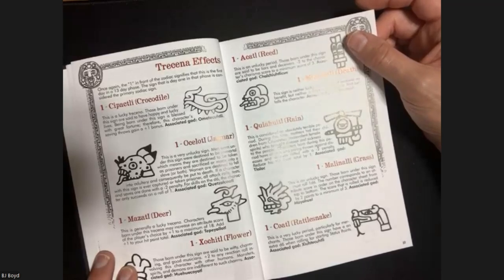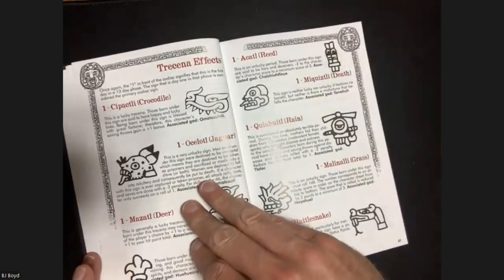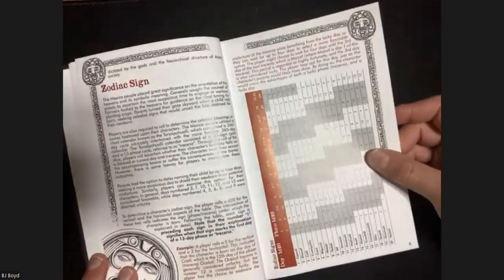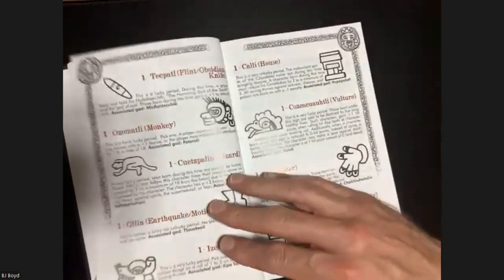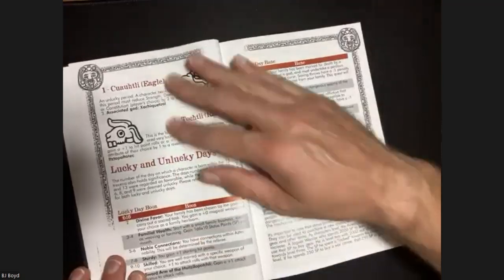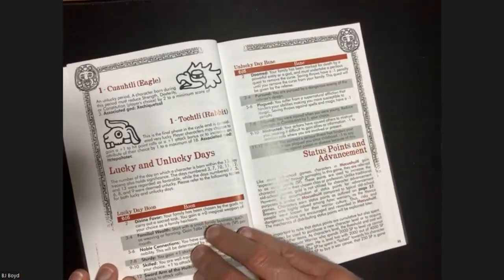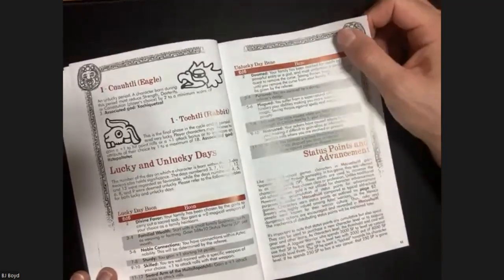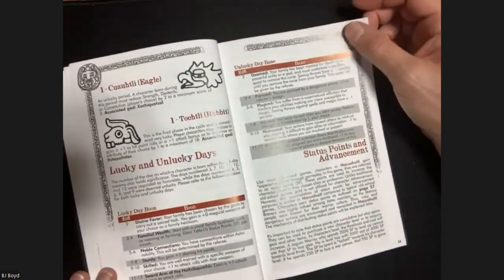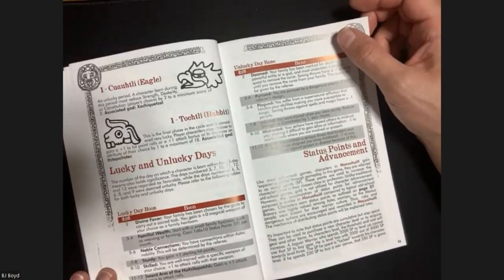They refer to animals and items on the calendar - quite a few. The unlucky or lucky days: if you're born on a lucky or unlucky day, you roll 2d6 and it gives you your boon or bane based on that. I like that kind of stuff - it's not a full life-path, but it gives you a touchstone to kind of throw into the mythology of your character. What sign are they born under?